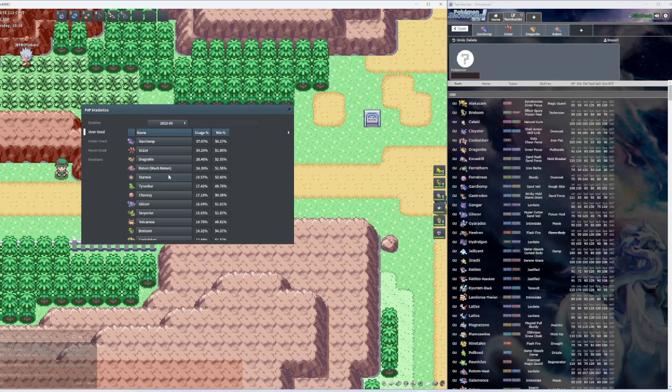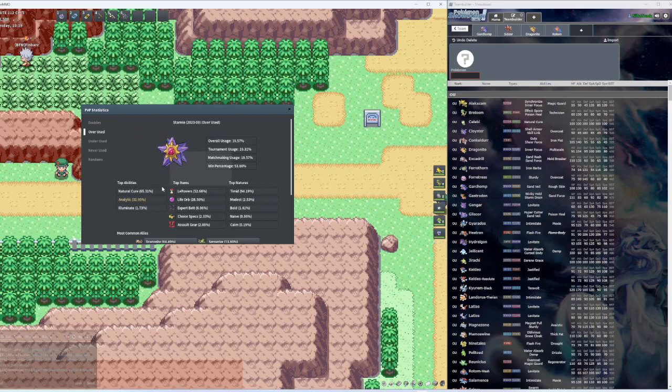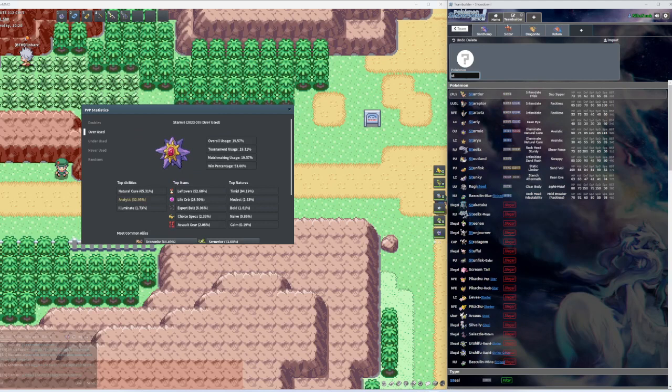We got Starmie and Tyranitar. I see a lot of people using Gliscor; Breloom is a monster too. We'll just do the top ones: Starmie and Tyranitar. For Starmie, let's put the Life Orb on them.